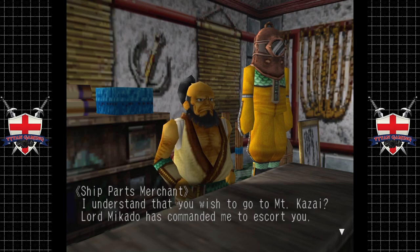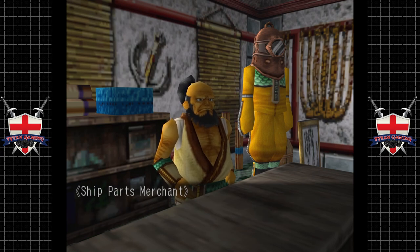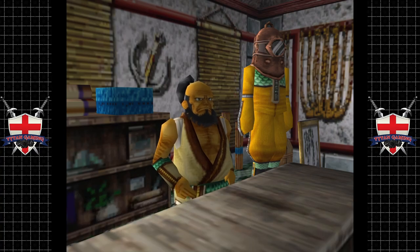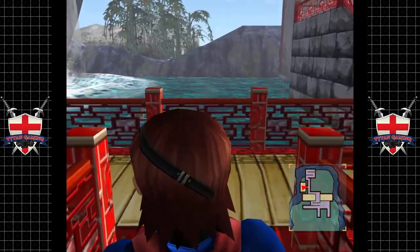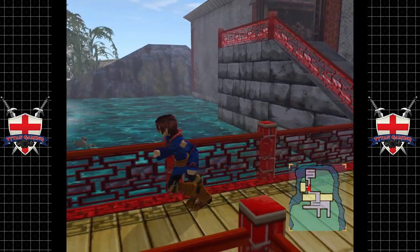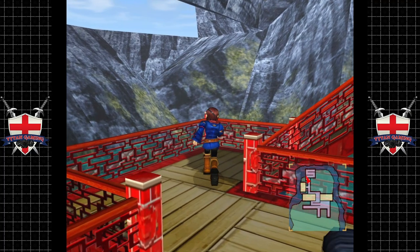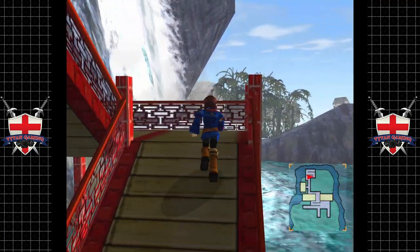We were supposed to be going to Mount Kazai — yes, I remember — but we're not going to go just yet because we've still got a couple of little bits and pieces here to find. There is a cham which apparently is here somewhere between two waterfalls.